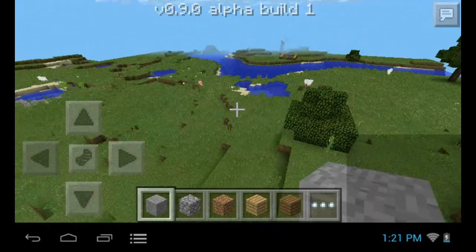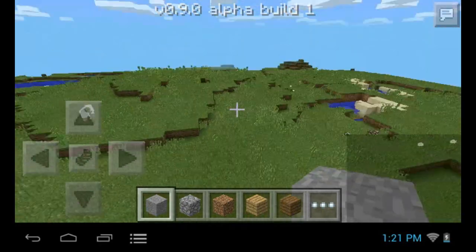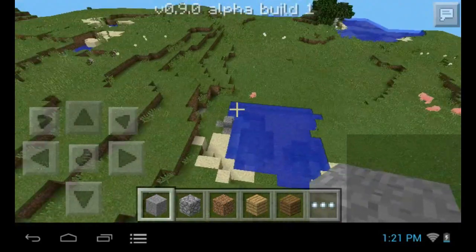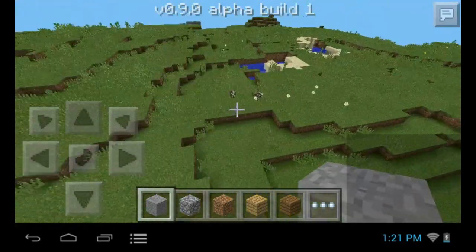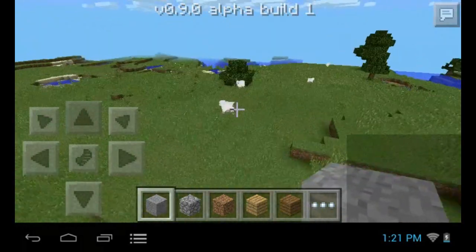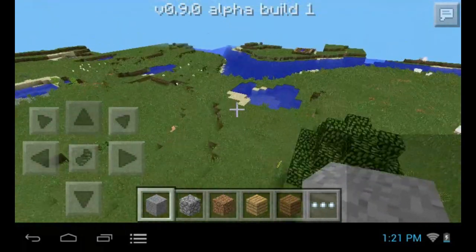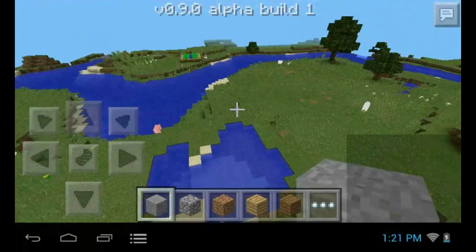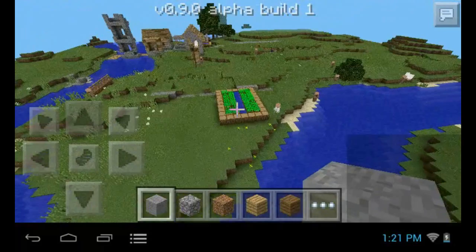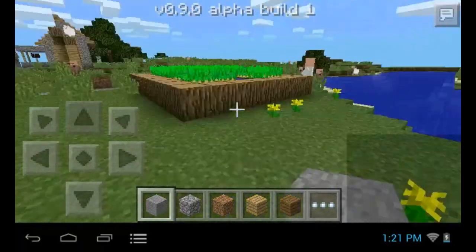What's up my subbies? Welcome back to another awesome 0.9.0 review. Today we are on a really cool seed. The seed's name is Daphne Elaine and I'll put it down in the description. The really cool thing about this seed is that right when you spawn in you're in this nice plains biome but there is also a small village here on the side with some crops and of course villagers.